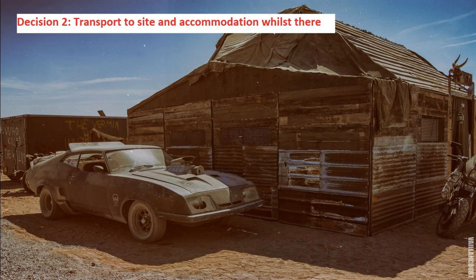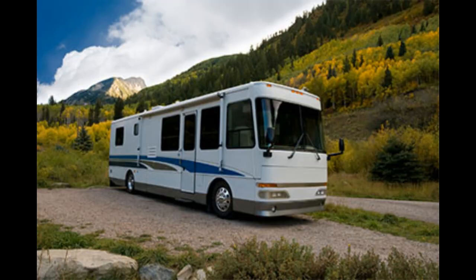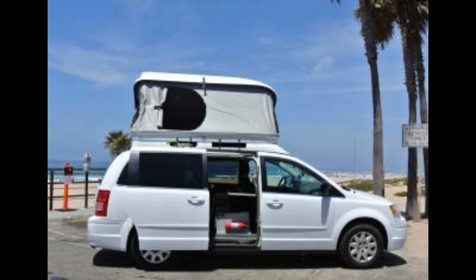The next thing you need to think about is how do you get from the airport to the Wasteland site. Public transport is not an option, therefore you have to hire a vehicle. You also need to think about your accommodation when you are at Wasteland Weekend itself. Your options are: hire a car and buy a tent, hire an RV, or hire a minivan.